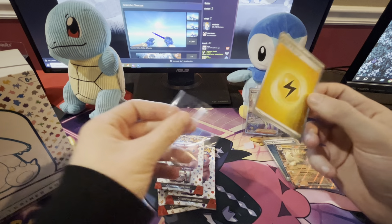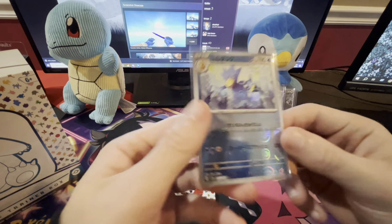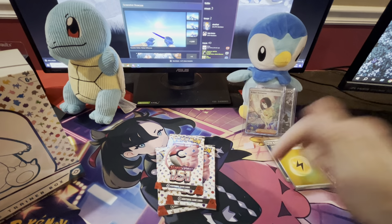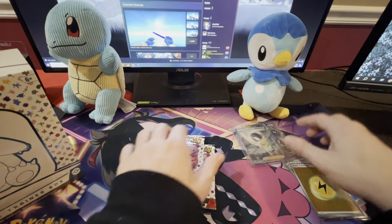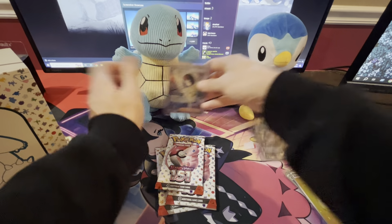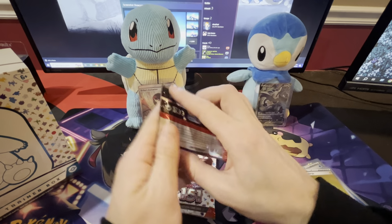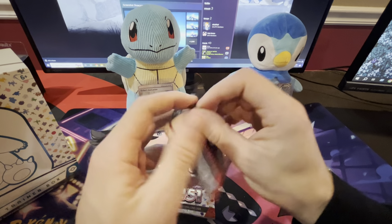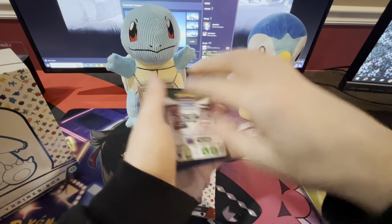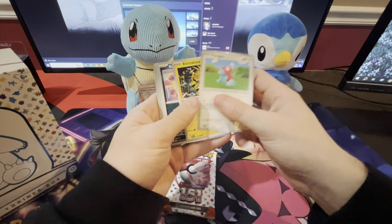Let's see if we can pull another Erica — the other Erica card. Ninetales EX and a basic energy. Nice. I don't think I've missed yet on that card set. These probably count as hits too. They gave us these instead of the Master Balls — so they gave you the shiny energy cards, because I don't think these are in the Japanese set. I'd rather have the Master Balls. Yeah, me too.